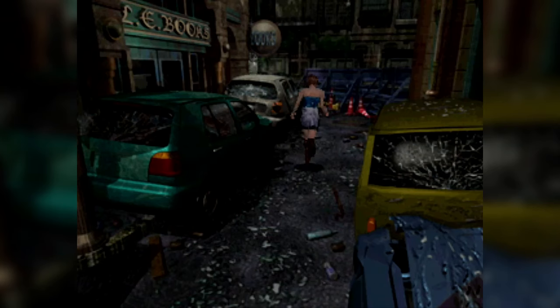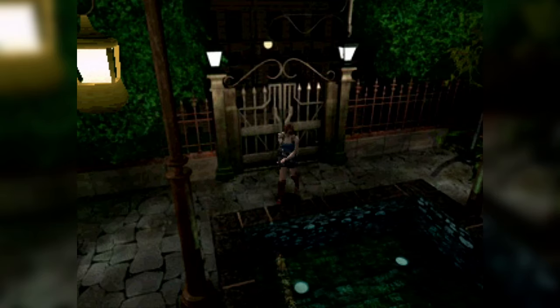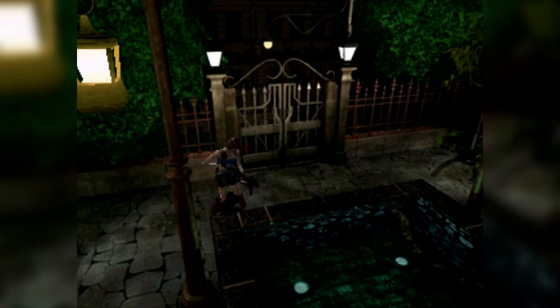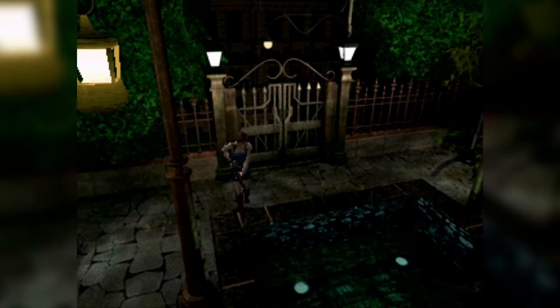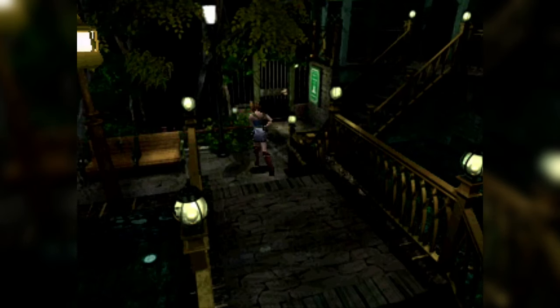Every fixed camera frame is beautifully detailed, with carnage littering the streets — cars on fire and dead bodies perfectly emphasizing the dire situation. Each street corner tells a different story of a poor soul trying to escape the city, displayed through basic contextual clues. From the police station to the city park, the design screams: you have to get out of this city right now.